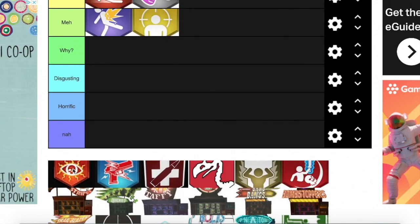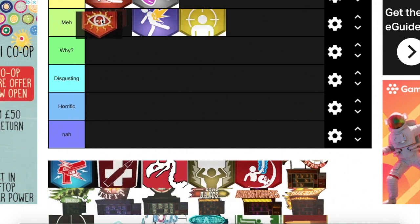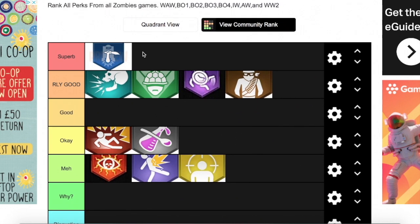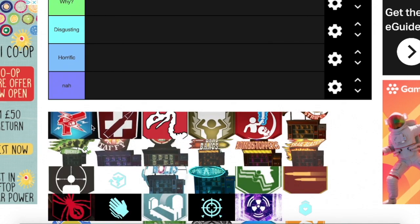Next we have Death Perception — putting it at Meh, above Zombshell. It's definitely not one of the best perks in Call of Duty Zombies, but depending on what you're doing, like a round 10 speedrun challenge with friends, it could be helpful because you can see where zombies are spawning. So big ups to Death Perception.